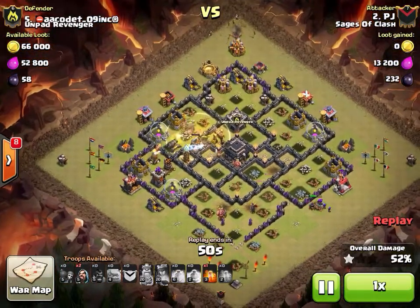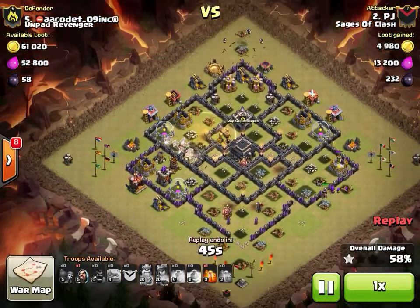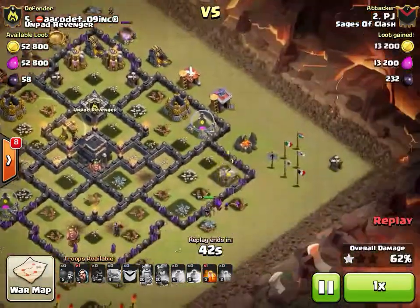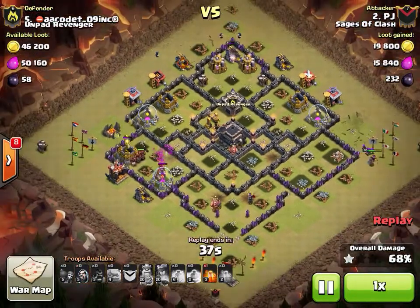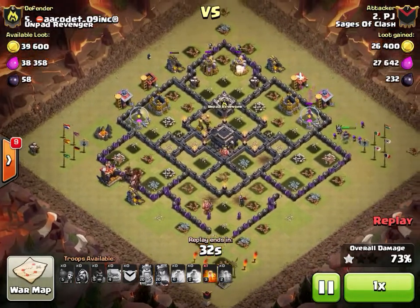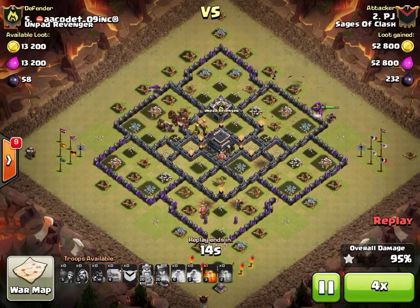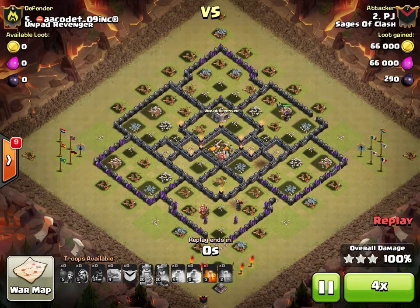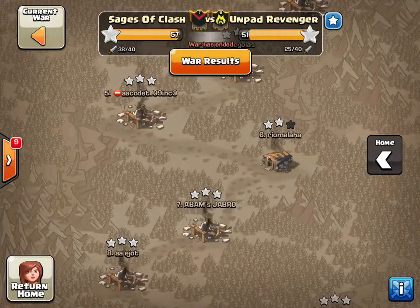Some Hogs are unfortunately going to miss out on the Heal so he drops a second Heal on the left Hogs and he has one Heal spell left. There's a very easy target in the final compartment - all the bombs have been tripped so nothing to worry about. Heal spell goes down nicely placed on all those defenses. Three Wizards go up at 12 o'clock and the Queen snipes the 3 o'clock corner hut. Nice attack by PJ. Very interesting - definitely a clan-wide style, the 26 Hog 13 Wizard approach.